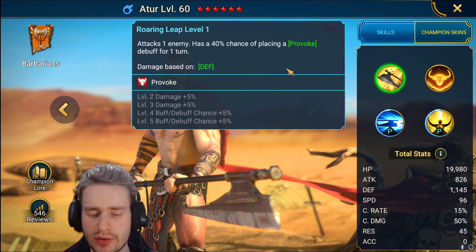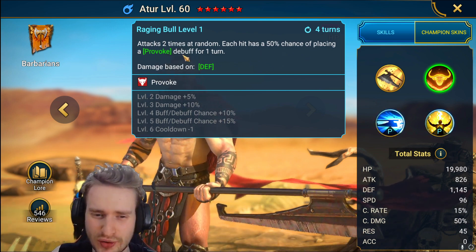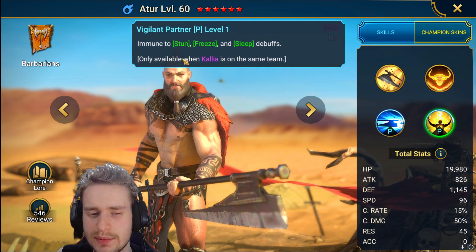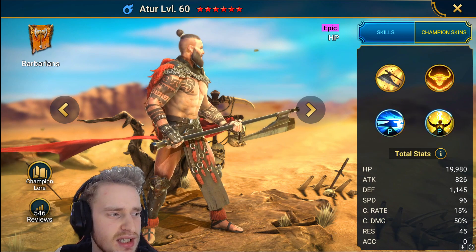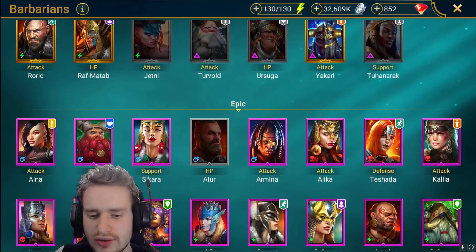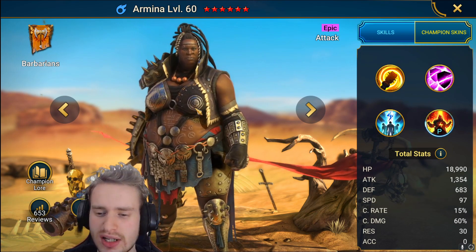Atour has a 50% chance of a provoke on his A1 with damage based on defense — not a bad skill. He attacks two times at random, with each hit having a 75% chance of placing a provoke on a three turn cooldown, which is terrible. He heals himself by 15% of his max HP and places a counterattack when hit with a crit, and is immune to stun, freeze, and sleep debuffs, but only when Kali is on the team — which spoiler alert, she won't be. Atour is going into the C tier, though he could easily go into F tier. He's useful for maybe faction wars crowd control, but definitely a power crept champion.